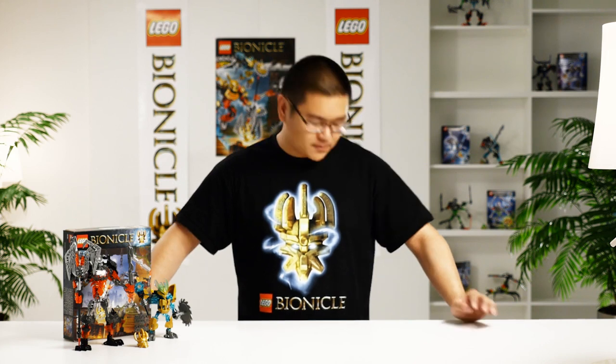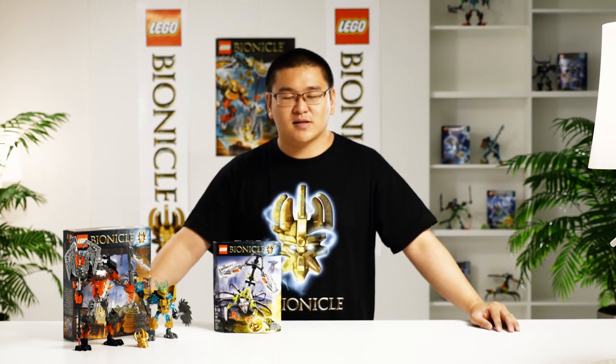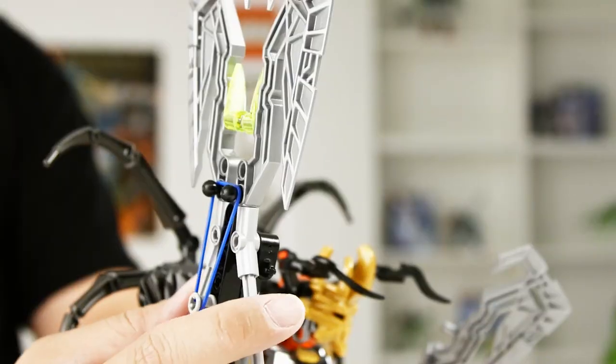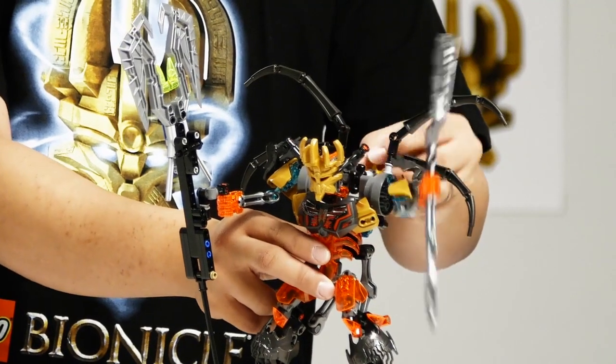This mask gives Ikimu the power to create different types of masks. With the box of Ikimu versus Skull Grinder, if you also get the additional Skull Grinder box, you will be able to create an awesome combi model that shows exactly how Skull Grinder looks when he has obtained the Mask of Creation. In this model he has a really awesome function on his right hand and also a battle function on his left hand.